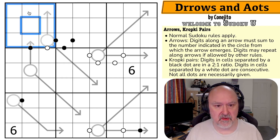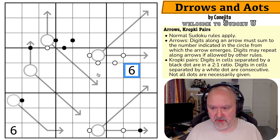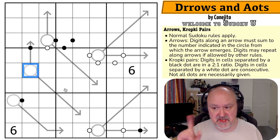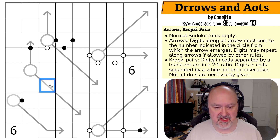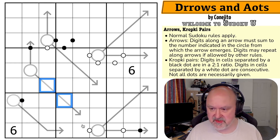So I've got normal Sudoku rules. In every box, in every row, and in every column, the digits one to nine must be placed without repetition. We already have some sixes. Arrows: digits along an arrow must sum to the number indicated in the circle from which the arrow emerges. Digits may repeat along arrows if allowed by other rules — it would be fine for those digits to repeat if they're not in the same row, column, or box.